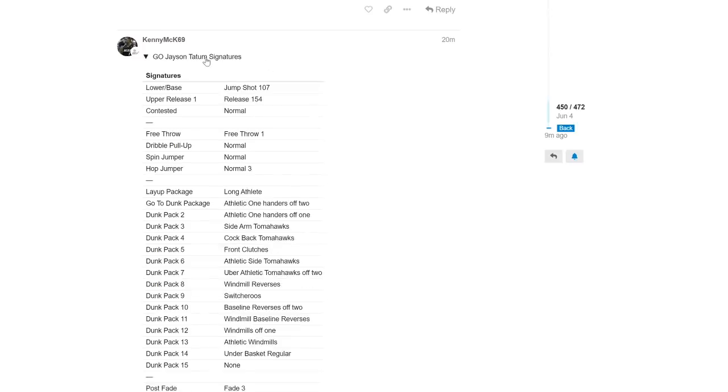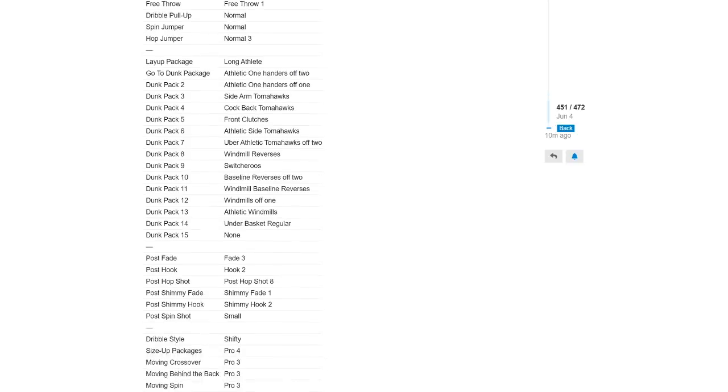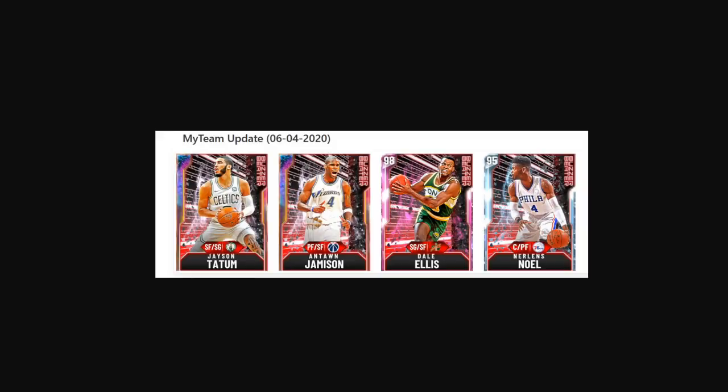Jason Tatum has got base 107 again, which is Trey Young, Tyler Herro, slash Kevin Herder release. He had it on his undercards and his amethyst, then they took it away for his Diamond and Pink Diamonds, and they gave him base 107 back — thankfully. Especially now that the hitch slash shot meter delay is taken out, that's insane. Pro 4 size-up is pretty sure the best size-up in the game. Pro 3 cross behind the back, moving, spin. This Tatum card is going to be really, really good.